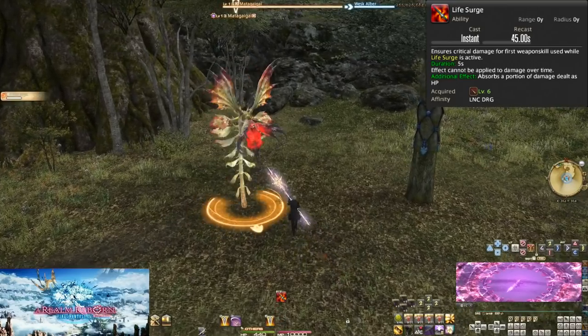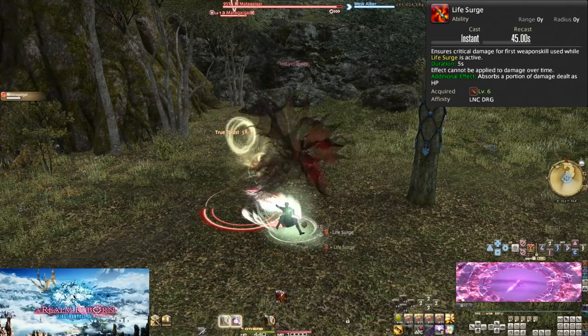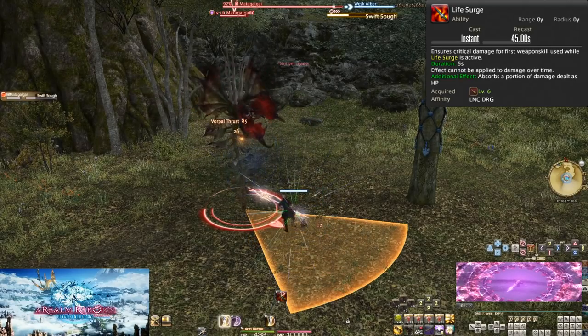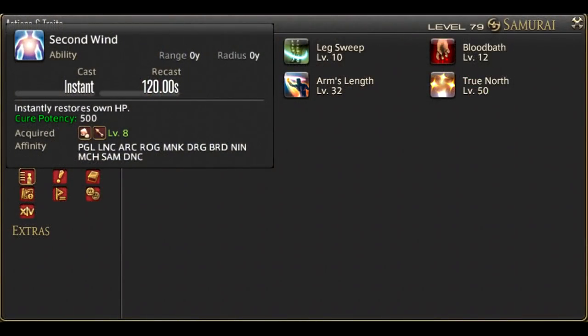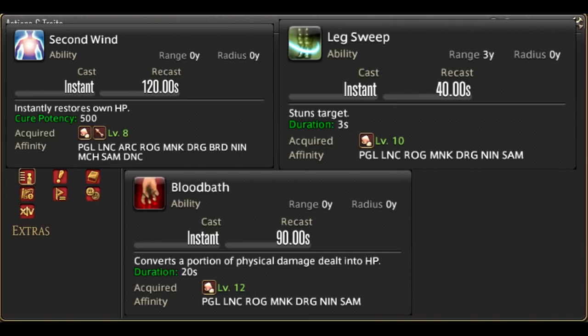This is because Vorpal Thrust is your most powerful attack at the moment, and will always be using Life Surge on that most powerful attack, which will change as we go forward. At level 8 we get our first role action, Second Wind. We also gain Leg Sweep at level 10 and Bloodbath at level 12. Make room for these as they're useful skills, especially the healing ones. I will not be going deep into role actions during this video, but I shall be making note of them. If you'd like an in-depth description of each of these skills, check the Melee Role Actions video in the description.